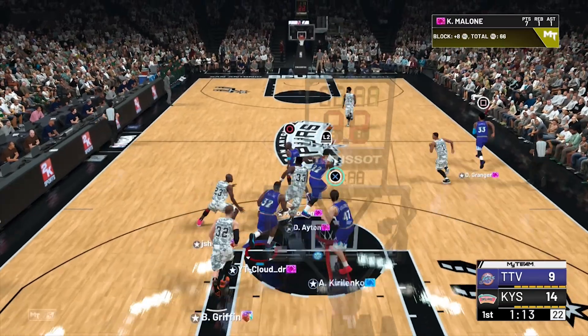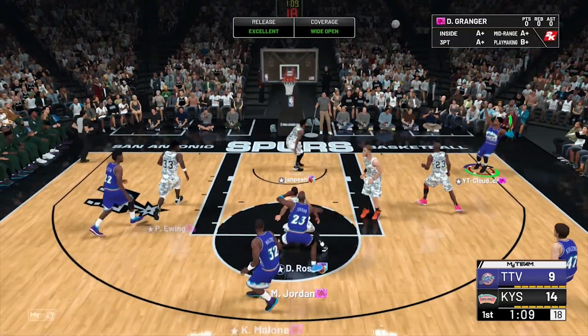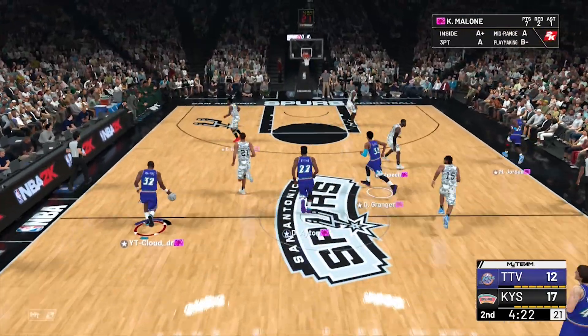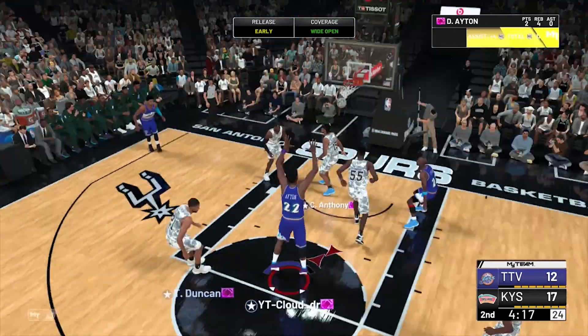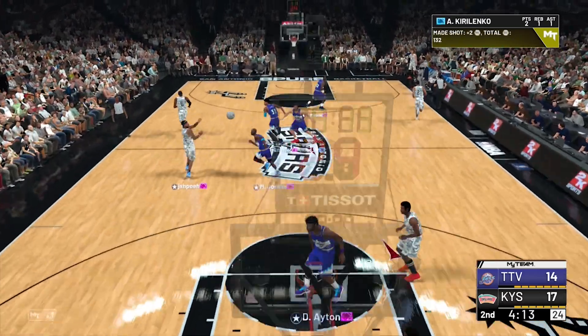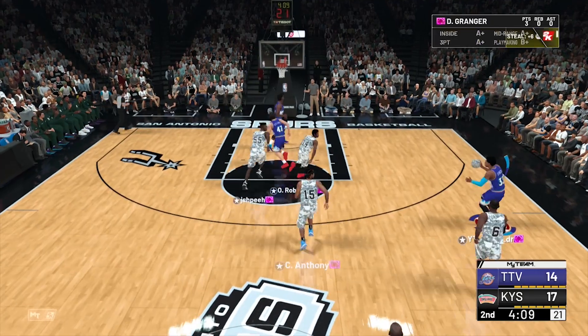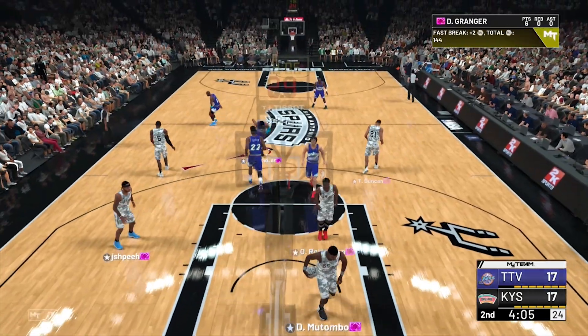Get out of here. Good rebound, let's give it to MJ. Danny Granger wide open — green light, let's go Danny! Good assist, there we go. Karl Malone wide open, easy mid range — let's go, Karl Malone! Yeah, see — that's what spamming gets. Green light again for Danny Granger. I've been greening a lot recently with Danny Granger.